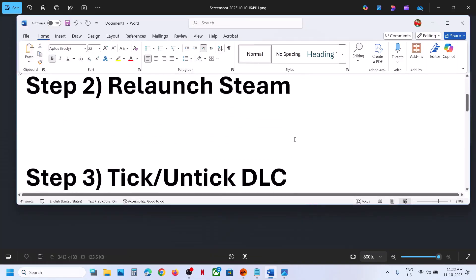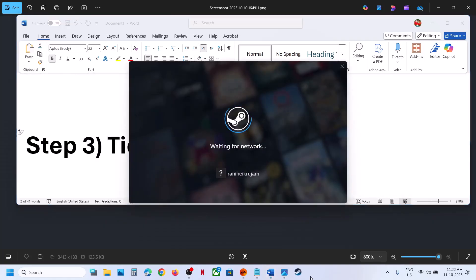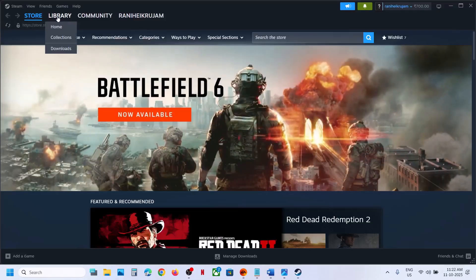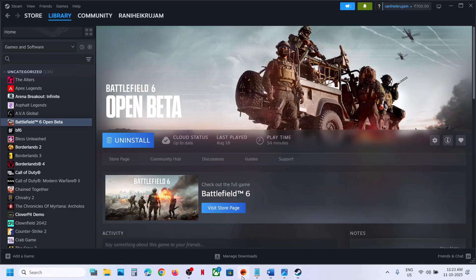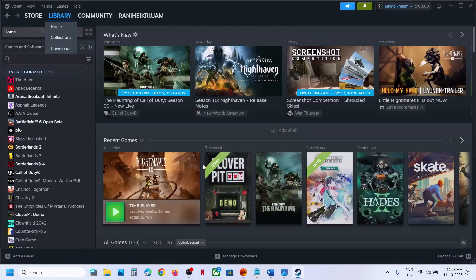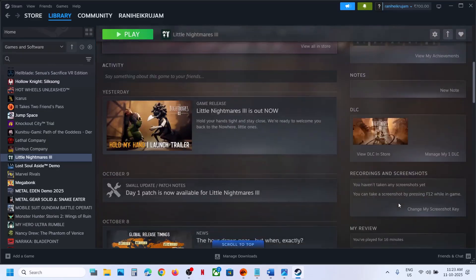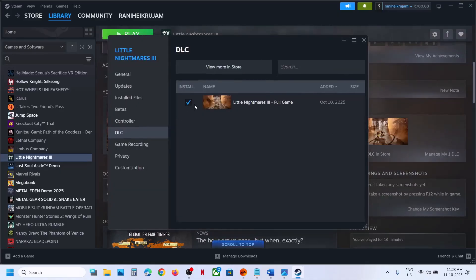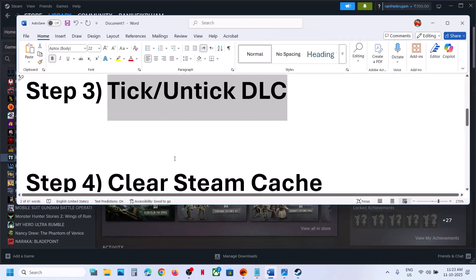If still not working, the next step is to tick or untick DLC. Go to Steam and select the game. For example, click on Battlefield 6, and on the right-hand side you'll see DLC — click on Manage My DLC. You may see multiple DLC listed; try unchecking and then re-checking them. It will update, and then you can check if the error is resolved.